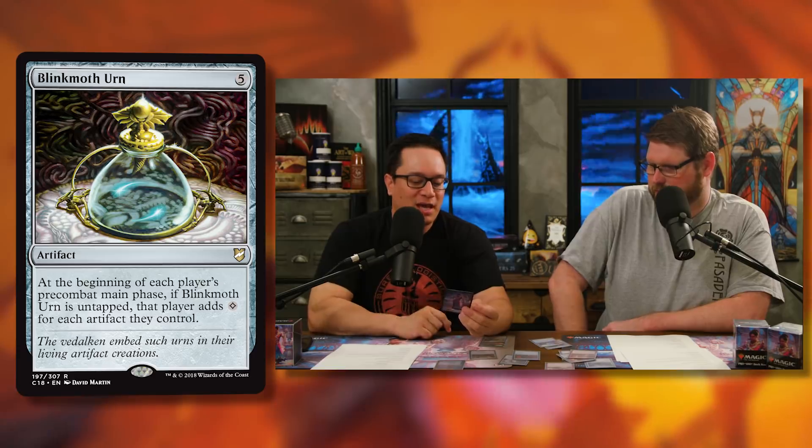This card is crazy in a deck that has about 35 artifacts. A card that goes well with it is Blinkmoth Urn — five mana for an artifact. At the beginning of each player's pre-combat main phase, if Blinkmoth Urn is untapped, that player adds colorless mana for each artifact they control. It's a symmetrical effect, so opponents with artifacts will get mana too — but they don't have 35 artifacts. They might get two, you might get seven. That's a great exchange.